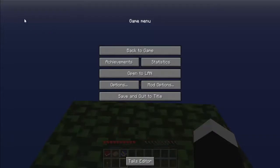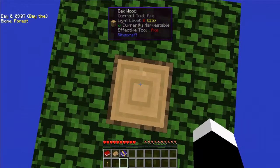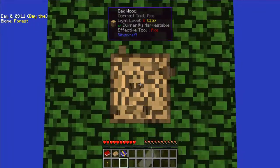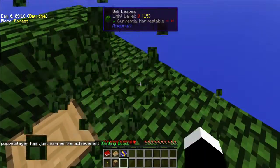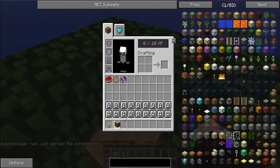As you can see up here, we are in a forest biome, which is good. I'll explain each of the mods as we go, that way if you don't know what's going on — so yeah, we're going to turn this one into a crafting bench.